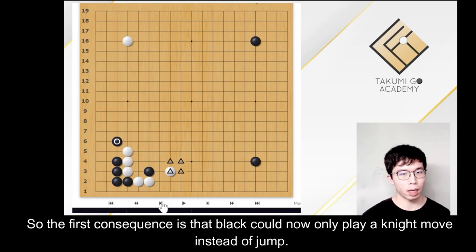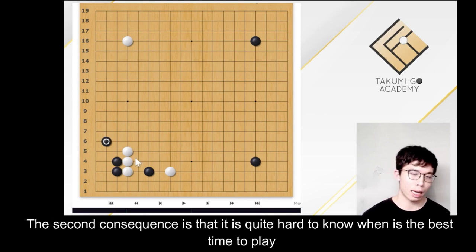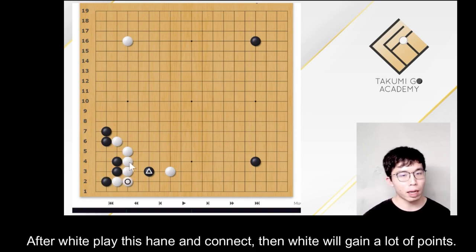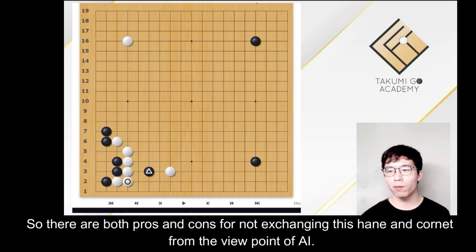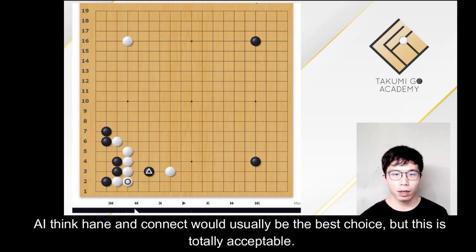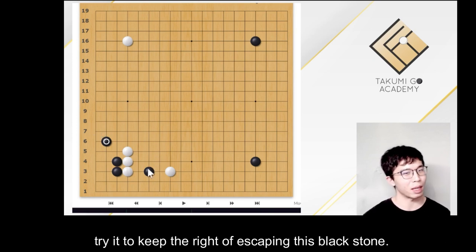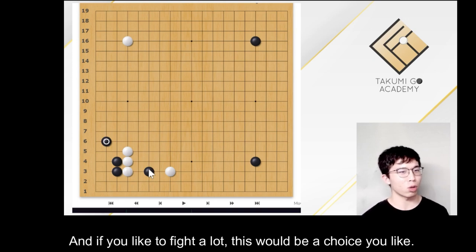So the first consequence is that black can now only play a knight move instead of a jump. The second consequence is that it is quite hard to know when is the best time to play the hane and connect. But if black loses the chance, then white may play the hane and connect, and after white plays the hane and connect, white would gain a lot of points. So there are both pros and cons for not exchanging this hane and connect. From AI's point of view, AI thinks the hane and connect would usually be the best choice, but this variation is totally acceptable. For human players, I really seldom see professionals play this variation, but you may try it to keep the right of escaping with this black stone — and if you like to fight a lot, this would be a choice you like.